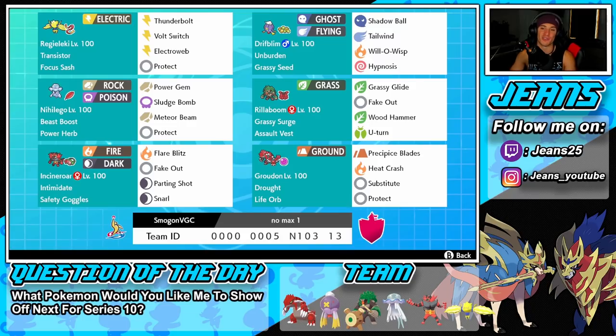Rillaboom has Grassy Surge as its ability and Assault Vest to tank some hits. The moveset is Grassy Glide, Fake Out, Wood Hammer, and U-Turn — the best moveset for Rillaboom in my opinion.